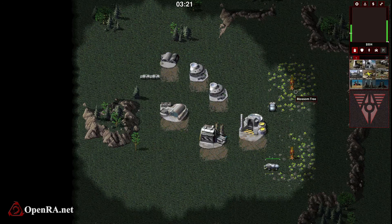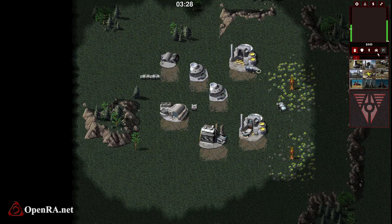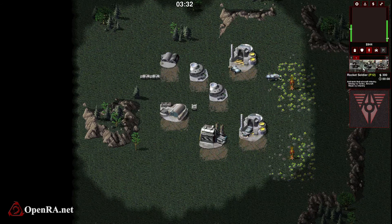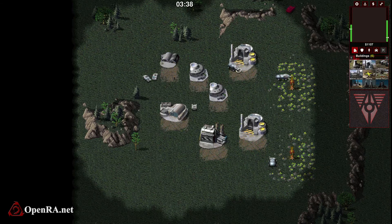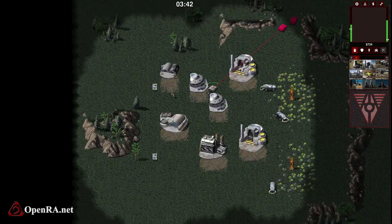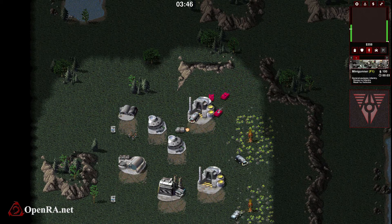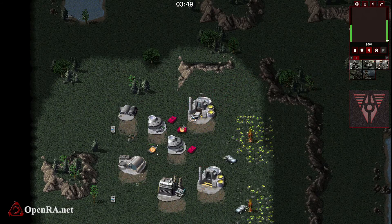So we'll go ahead and cancel that for now, just to get our units going here. Place this down to the top. Go ahead and get a communication center going. What I think I'll do is make a few minigunners with some medium tanks and try to push out with that. His APC is damaged, so I should be able to... oh, he's got two of them. Oh, he's got three. We'll need a few of something else then.